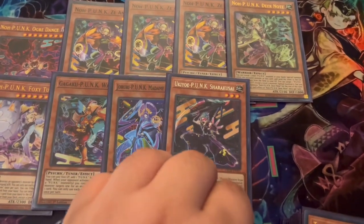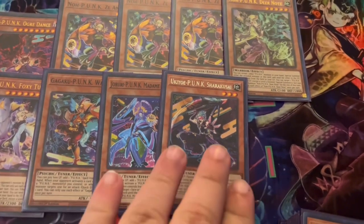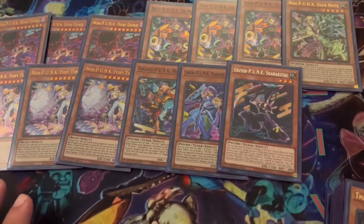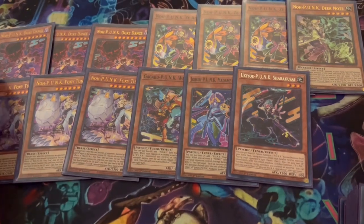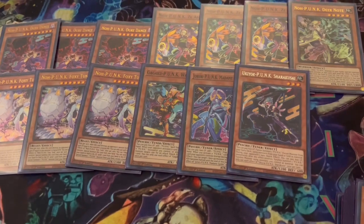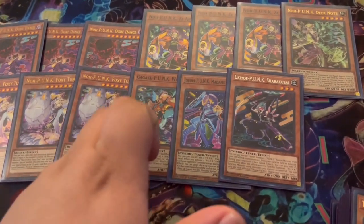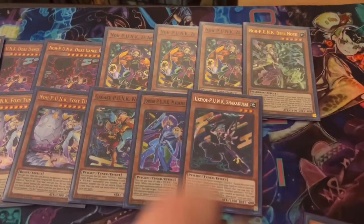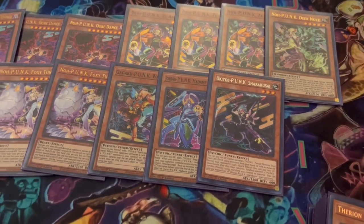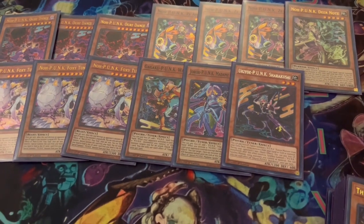We're also playing one Wagon — pay 600, add a spell card, which is our field spell. We play one Madam Spider — pay 600, add our trap card, which is basically Chalice. And one Share Kusai — pay 600, fusion or synchro summon on your opponent's turn or your own turn, a really powerful must-have one-of. That's the Punk lineup. These are all one-card or one-and-a-half card starters, so people are maxing out on the three starters; Deer Note I think one is fine.